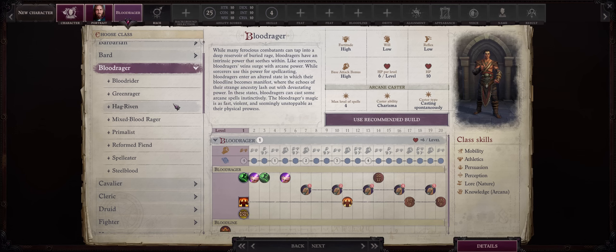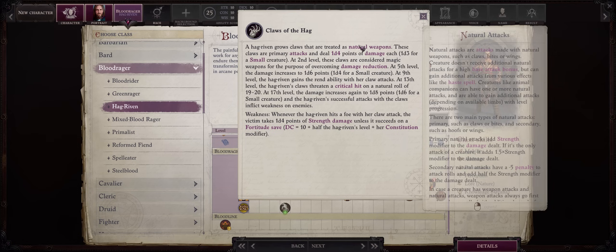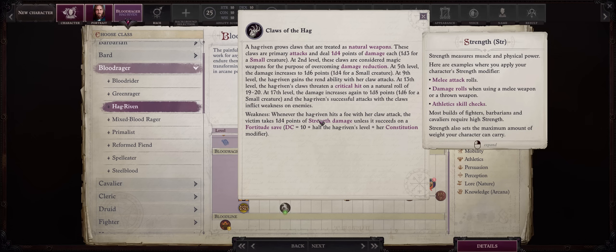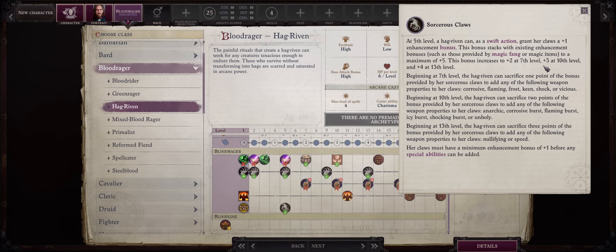Next we have Blood Rager and Hag Riven, which is all about growing claws as weapons. You'll get more powerful claws as you level, with quite a nice benefit built in as early as level 1: Strength damage every single time you hit an enemy with your claw attacks. It has a Fortitude saving throw, but since it's applied on hit, chances are it's going to work eventually. And then at level 5 you even get to enchant your claws with effects like Anarchy, Corrosive Burst, Flaming Burst, and so on — kind of like the Magus, or the Paladin Weapon Bond ability.